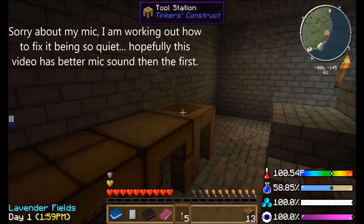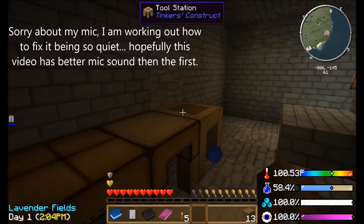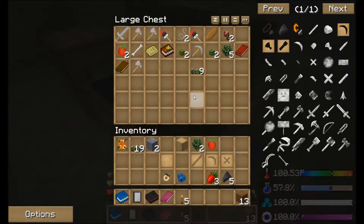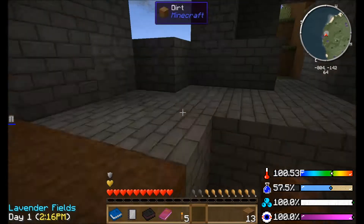Hello everybody, and welcome back to more Epic Craft. So, where we left off, we were about to craft a flint pickaxe. Let's see if I have any sticks — and I don't. Darn. Alright, I have to go up and get more wood before I start crafting this.